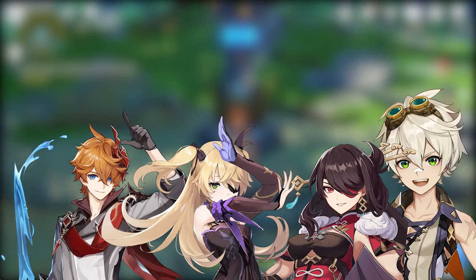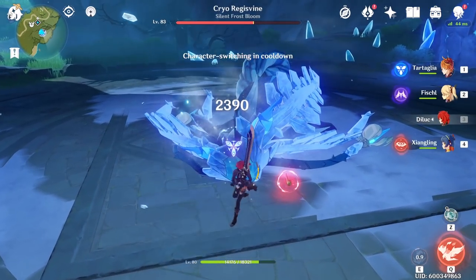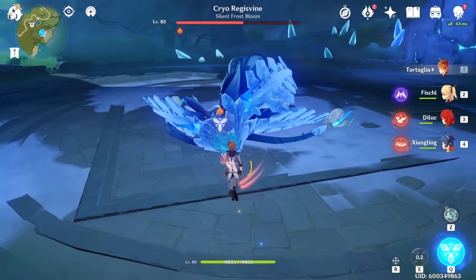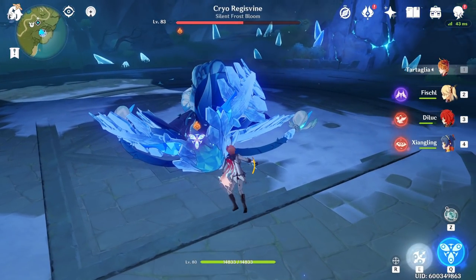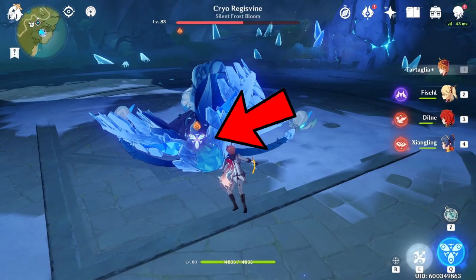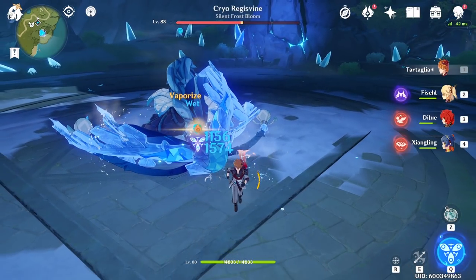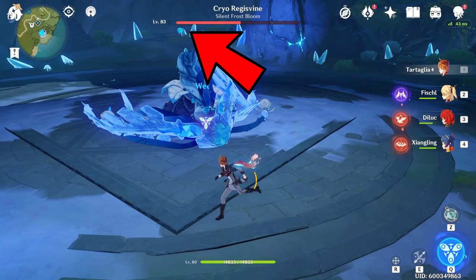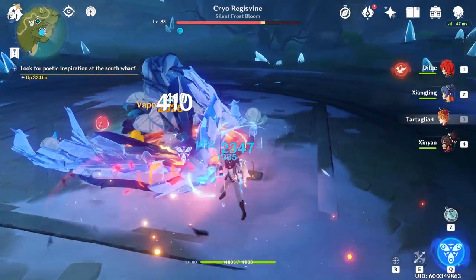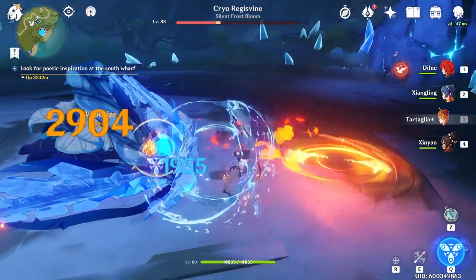Before we get into the details of the team, let's talk about why not play Vaporize Childe instead. Childe has a couple of unique properties when it comes to applying Hydro. The first is that when he auto-attacks, not only does his attack apply Hydro, but he also procs Riptide which applies Hydro again. This means the enemy will be left with a Hydro status, and thus anyone triggering Vaporize must be a fire source. This makes it really hard for Childe to consistently proc Vaporize, and hard to ensure he is the one triggering the reaction so that the calculation uses his stats.